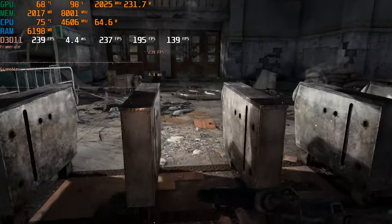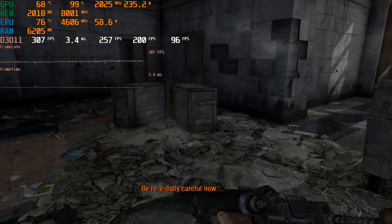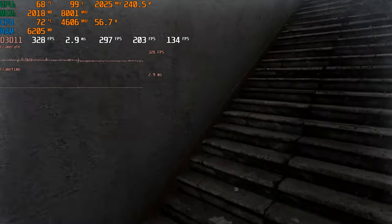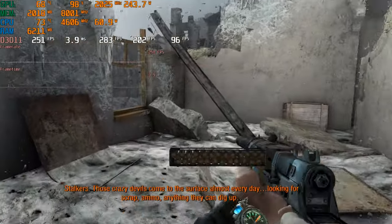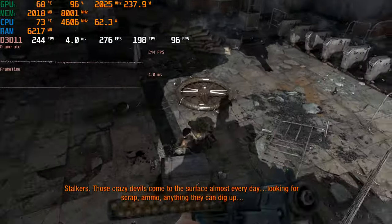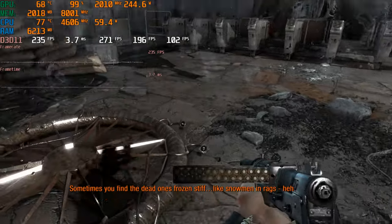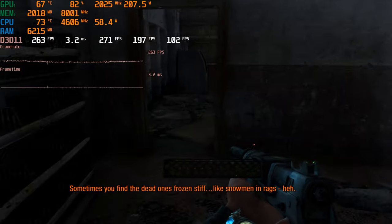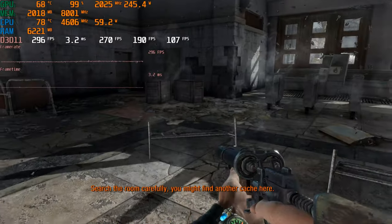Immediately off the rip, 240 FPS. That's no SSA. That's our friend Bourbon — he's going to guide us. Well, not me because I played this level like 10 times, but if you're new to this game, he will guide you.